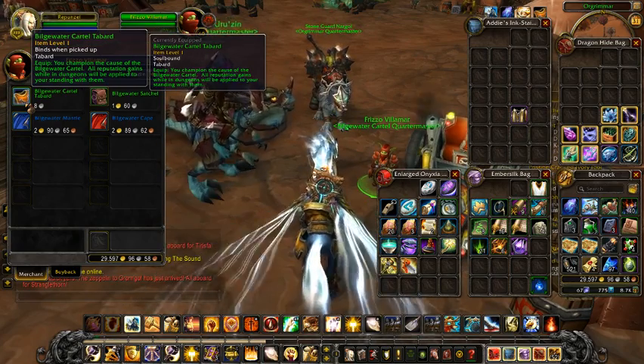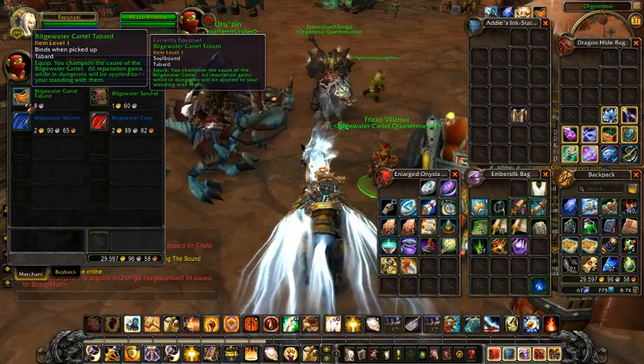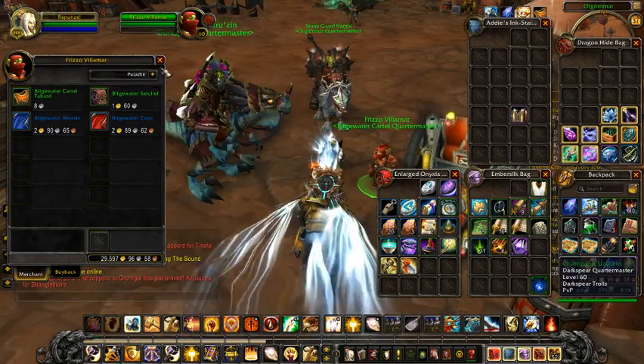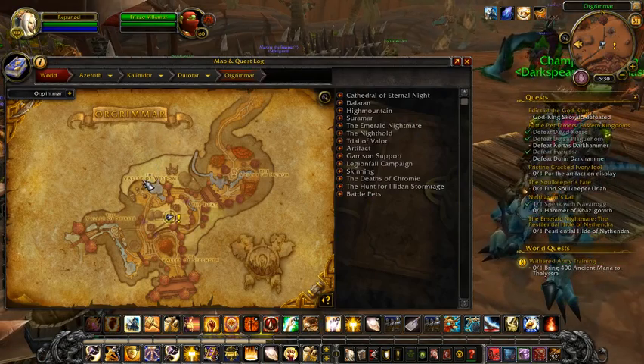One of the mounts requires level 20 and above, and the other requires level 40 and above. To buy them, you have to go to the Valley of Spirits and go underneath, closer to the bottom of the Valley of Spirits.